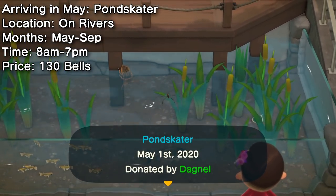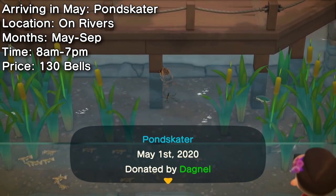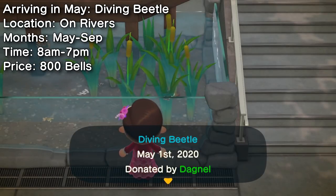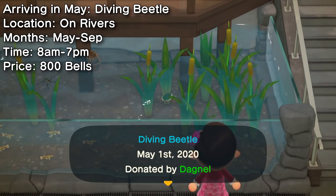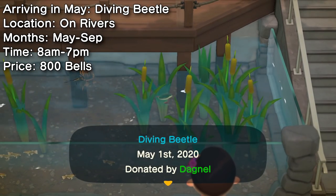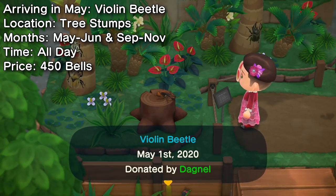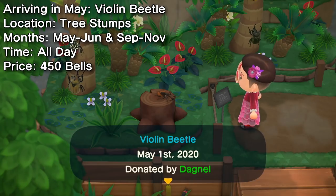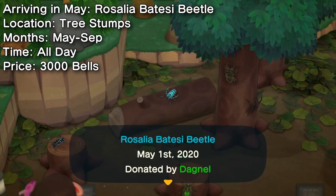On the surface of your rivers will be the pond skater. It can be hard to spot but they will be pretty common — keep an eye out in your waters. If it's not a pond skater, you might be seeing a diving beetle. These are a lot easier to spot but a bit less common, so pick one up before September. Two new beetles will also start spawning on your tree stumps in May: the violin beetle, found all day and easily with enough stumps, and the Rosalia batesi beetle, more rare but should come out before too long with enough stumps.